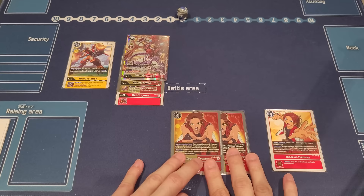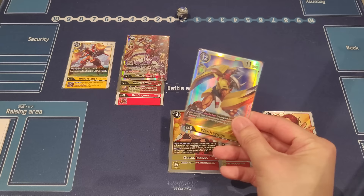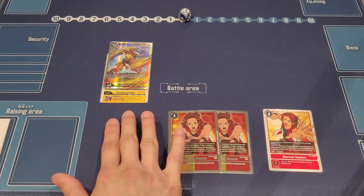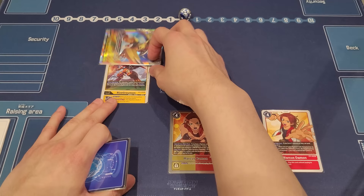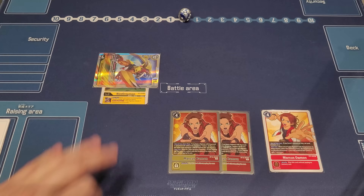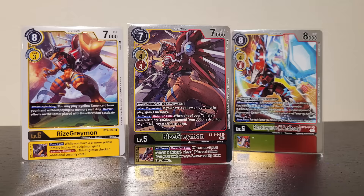Here's why I like the yellow WarGreymon tech: if you digivolve into WarGreymon for three, going down to zero memory, you can usually have met the threshold of three tamers. So you swing for two checks at 11k. If it survives, you unsuspend with its effect, take a security to your hand, and swing again for another two checks — lots of checks done just like that. It's a very aggressive line.